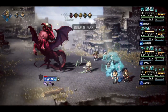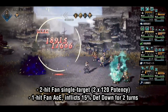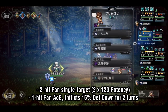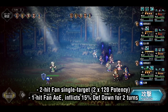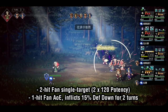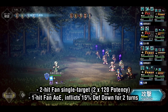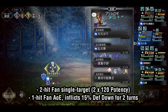More often than not, you'll actually tend to see the next 2 fan skills used the most. The 2-hit fan single target is a consistent multi-hit option into both solo enemies and groups of enemies, and with a high potency at 2x120, it also doubles as a fantastic nuking option compared to the random target skills, as their potency is relatively much lower. His 1-hit fan AOE inflicts 2 turns of 15% defense down on all enemies, making it one of the rare skills that can debuff multiple enemies at a time. When combined with debuffs from other units like Primrose or Viola, you have an easy way to cap defense down.